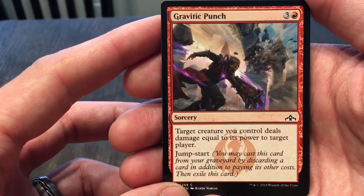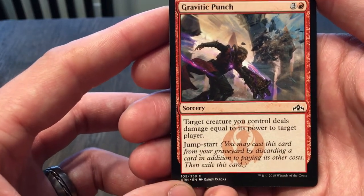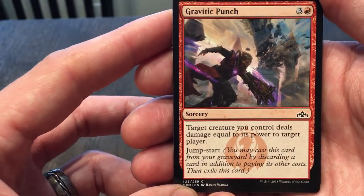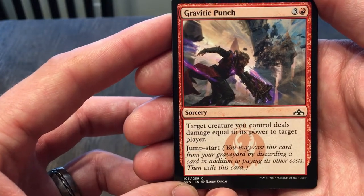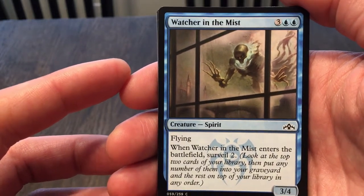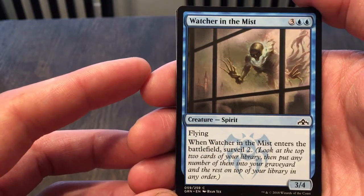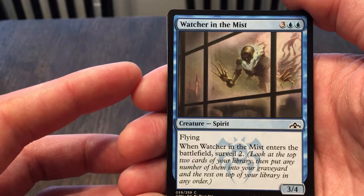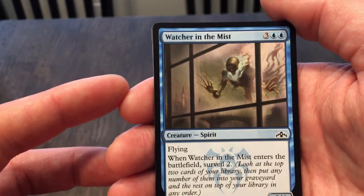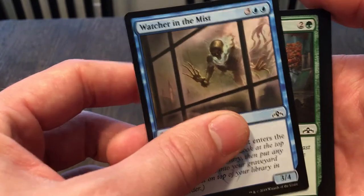Graffiti Punch: sorcery costs four, target creature you control deals damage equal to its power to target player. That's kind of cool — it's almost like a fight but you're fighting the player themselves, not a creature. Situationally that would be pretty good, and it also has Jumpstart. Watcher in the Mist: five cost for a 3/4 with flying, and when it enters surveil two. Surveil is a little different from scry because with scry you put it on the bottom of the library, but with surveil you actually put those cards into the graveyard if you don't want them.